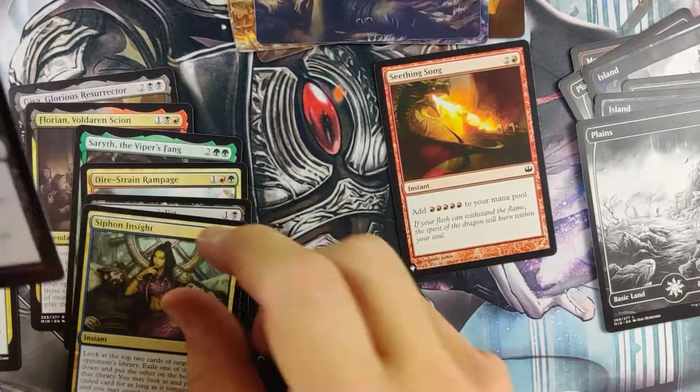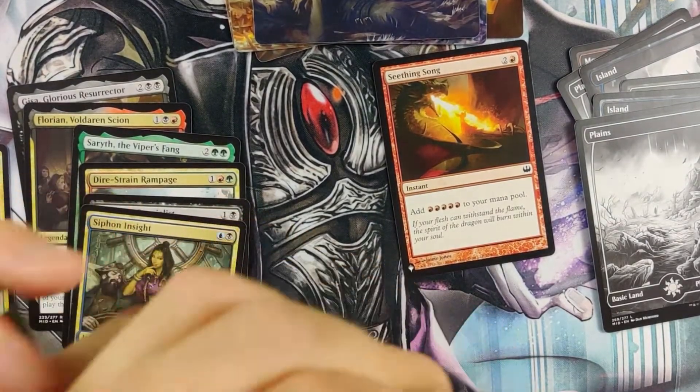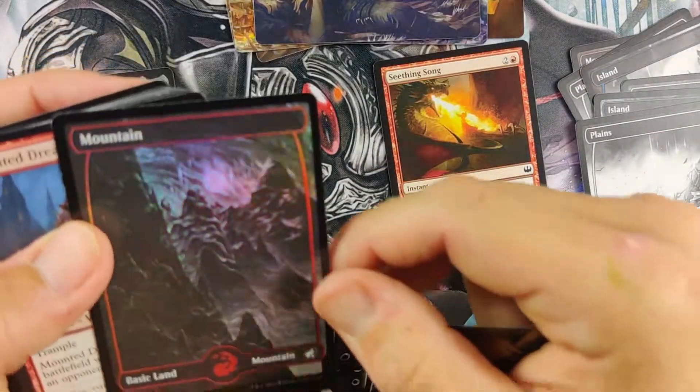Haven't hit much so far. We haven't even hit a Foil Land yet. This has definitely been very slow. Usually when it's — oh, there we go. There's a Foil Land. Things are looking up. We've got a nice Foil Mountain.